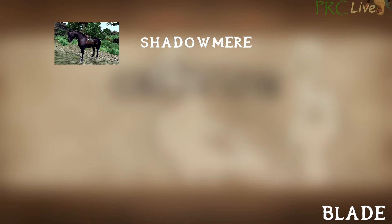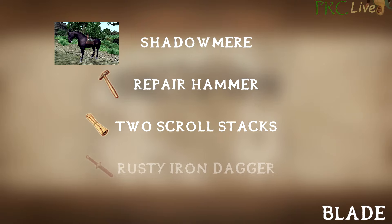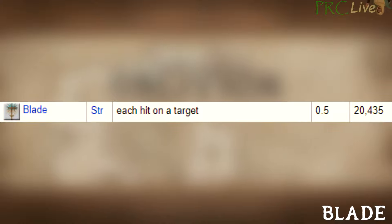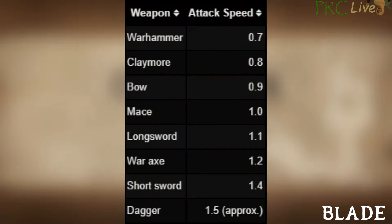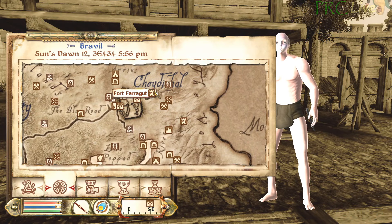To farm Blade, you'll need to have completed the Dark Brotherhood questline up through the Purification to unlock Shadowmere. You'll also need repair hammers and some scroll stacks to dupe them with. Lastly, you'll need a low tier dagger, ideally rusty iron. Blade XP is earned by landing hits on a creature or NPC, and the amount of damage does not matter — you just want the fastest attack speed and the lowest damage per hit. A low tier dagger is the fastest blade weapon in the game and does minimal damage. Start by finding Shadowmere, who starts at Fort Farragut, and set the difficulty to the hardest setting.